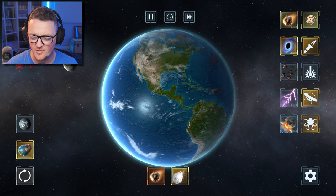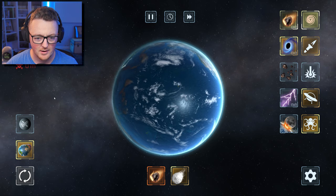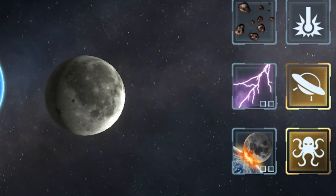What does this button do? Do you have your normal asteroid? Wait, is that the moon? Gotta zoom out. Where'd the moon go? There it is. We actually added an orbit.